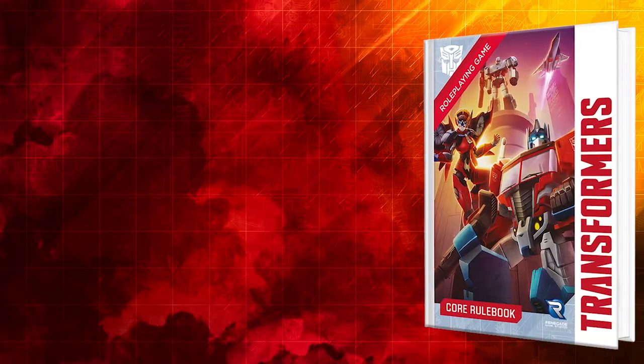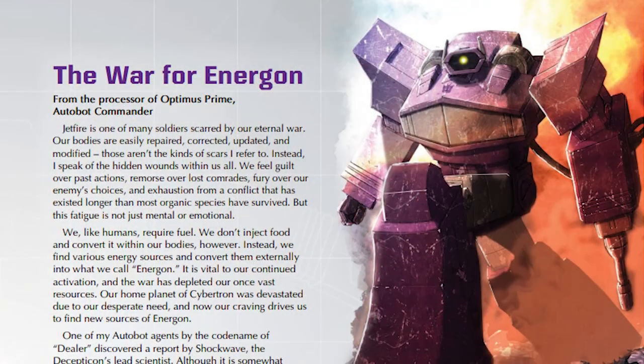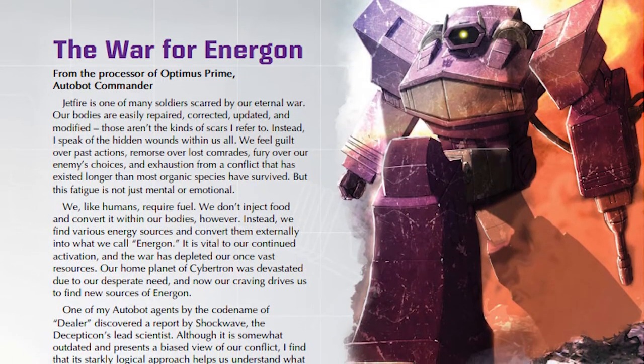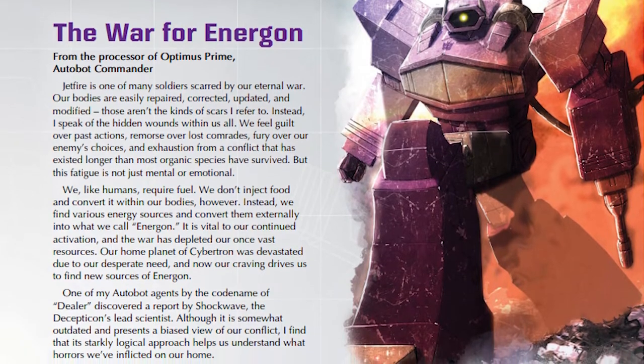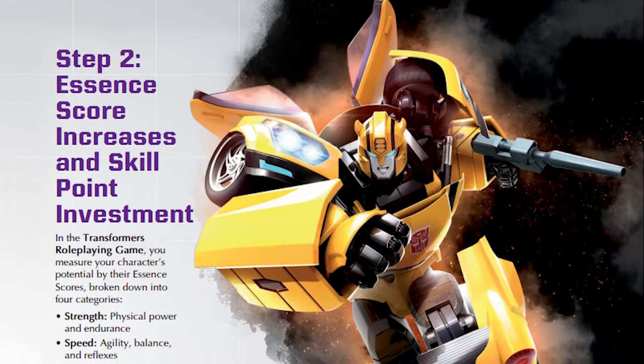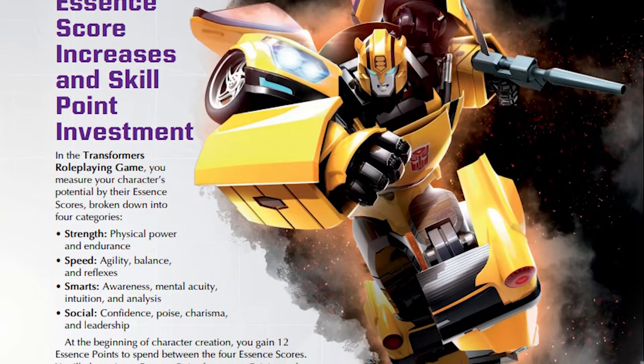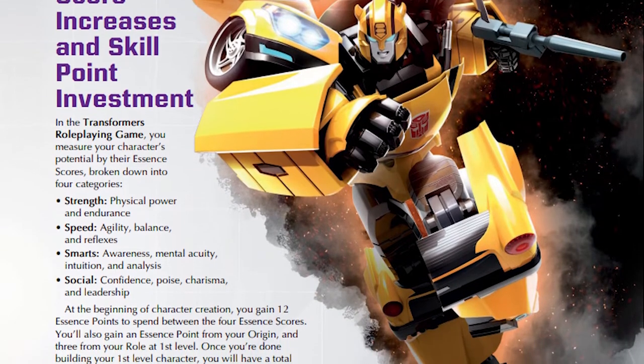If you want to learn the Transformers role-playing game, you need to know how to fight Decepticons, hide from humans, and navigate an alien world in your alt mode. The Essence 20 role-playing system that Transformers runs on uses skill tests to measure success. Whether you're attacking, observing, or dancing, you need to roll a skill test. You'll be rolling a lot of skill tests, so it's important to understand how skill tests work.